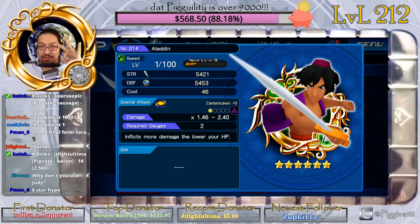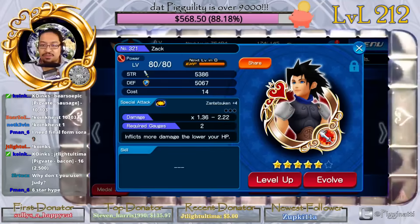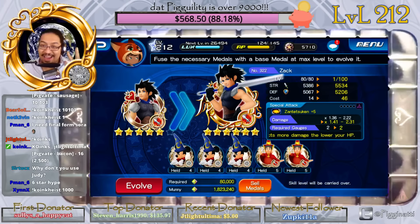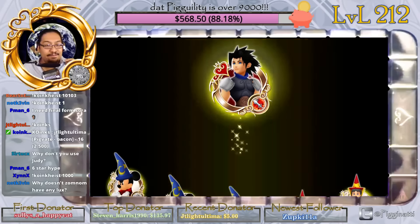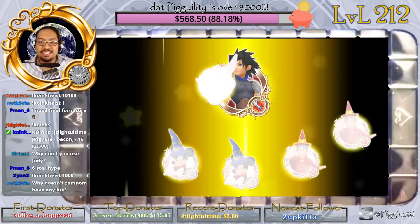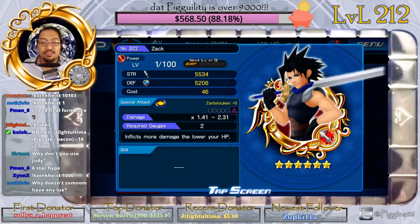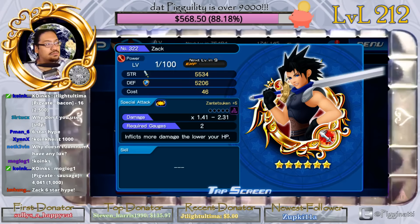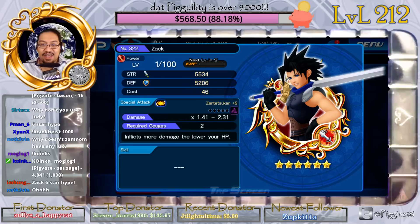I'm going to work on getting Aladdin up to 100 over 100, but that's going to be part three of the next video. And finally we're going to do Zac. Zac looks pretty cool — I have to admit Zac looks pretty cool at six stars evolved. Kevin didn't have any lucks because he just changed unions; he was in one union and now he's in Unicornis, so he lost all his lucks. Now that sword is pretty cool — I like that sword. Zac is also at six stars.